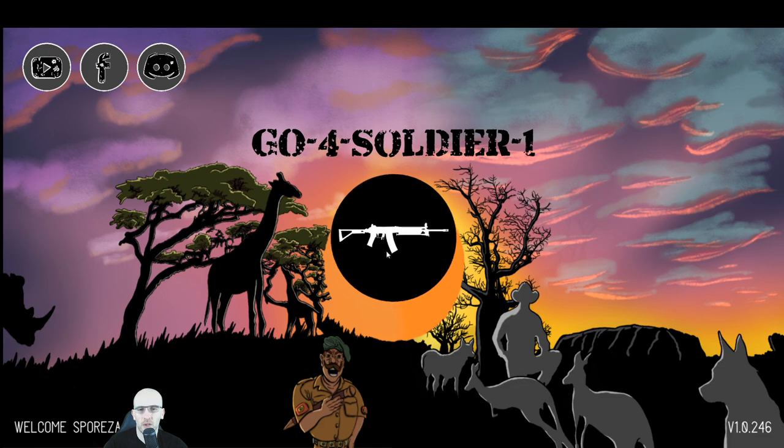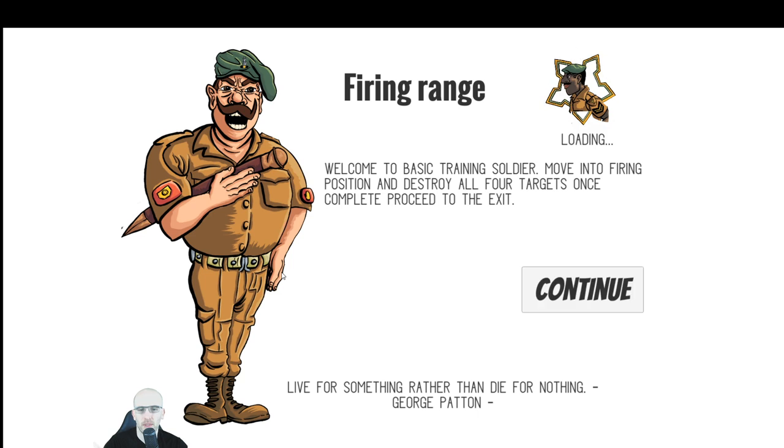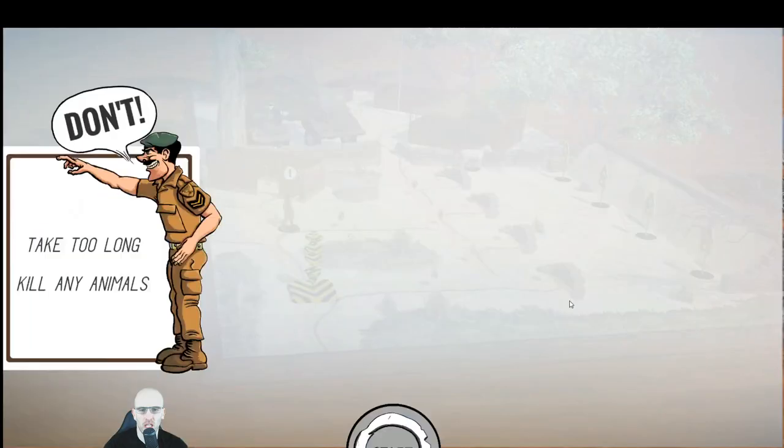So let's see if we can actually finish. Why didn't I get any stars? Let's try this one — basic training. Move into firing range, firing position, destroy all 4 targets, once complete proceed to the exit. 'Live for something rather than die for nothing' — George Patton. Shoot all targets, proceed to firing range, don't take too long, don't kill anyone.